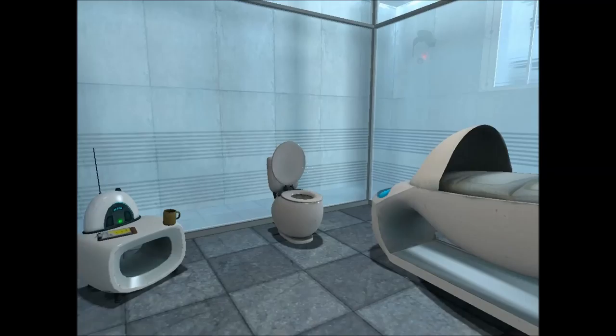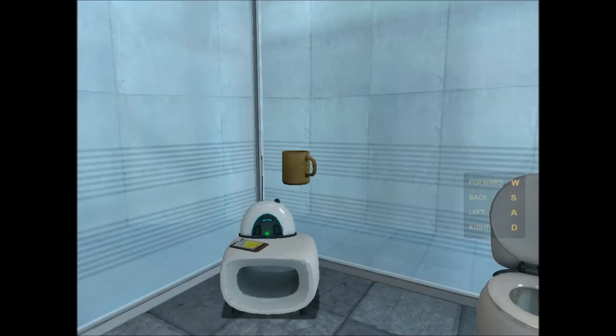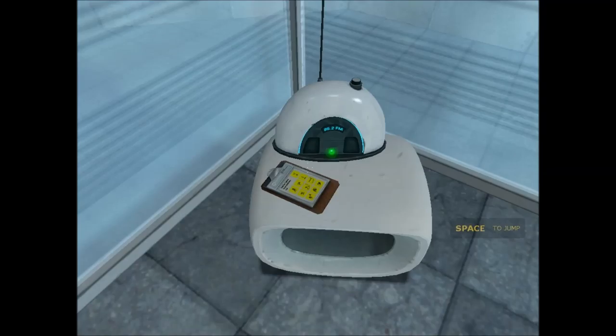So first off, you start out in this little containment area, in that bed of course, and you can interact with some stuff using your pickup button. Mine's set to E, so you can grab this cup, throw it, and it breaks.